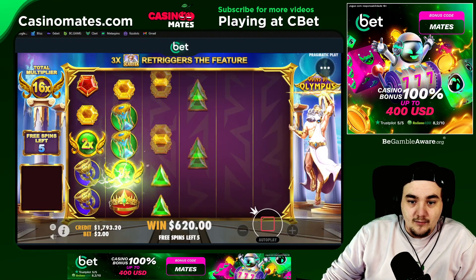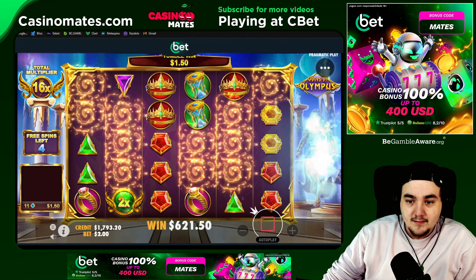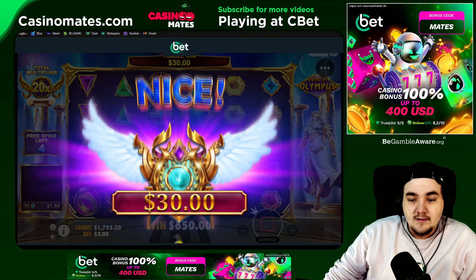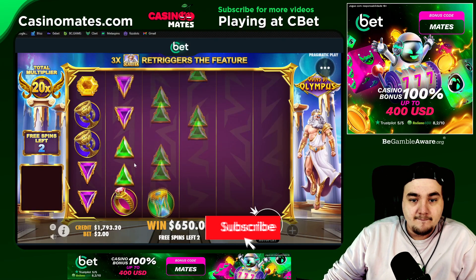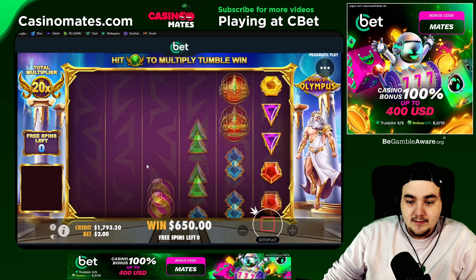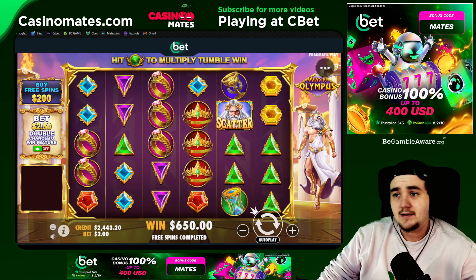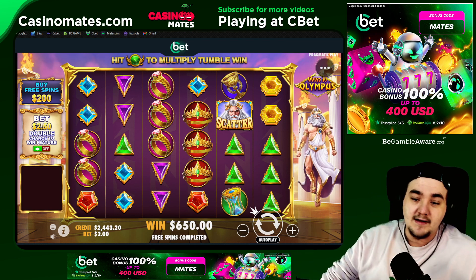Nice — not bad, at the 20x with four spins left, so possibilities here for sure. One of yellows — last spin, do something. 650, we'll take that. Ending the video with a 2.4k balance, that's really nice. Do leave a like down below if you enjoyed guys, and I'll catch you in the next one — peace!